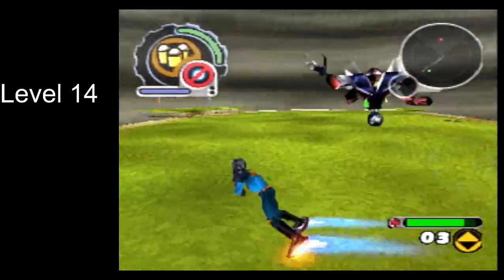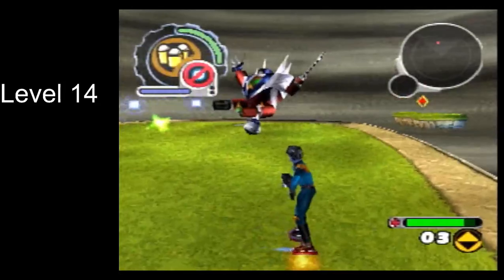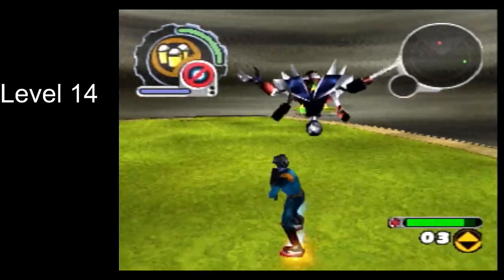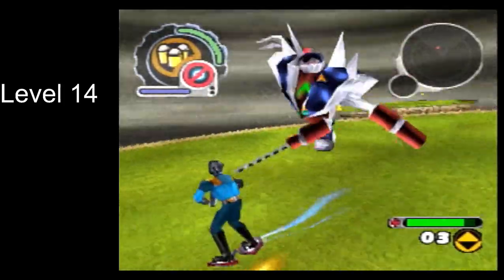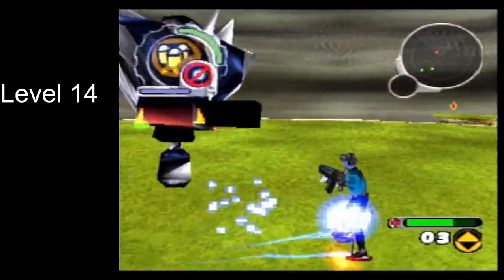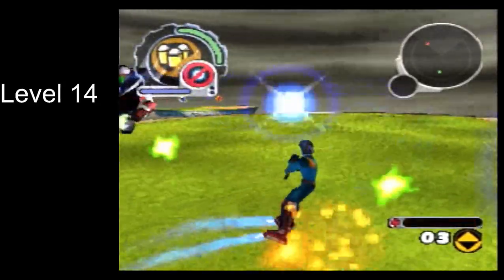The other thing I'll point out is there are these green shots that Clash shoots out. I want to let one hit me. It's effectively boxgun ammo — it freezes you in place for a moment. You can wiggle a little bit to try to get out, or I think you'll just get out automatically otherwise.